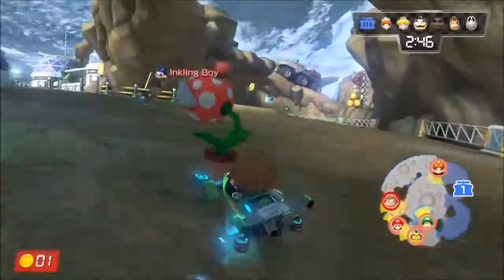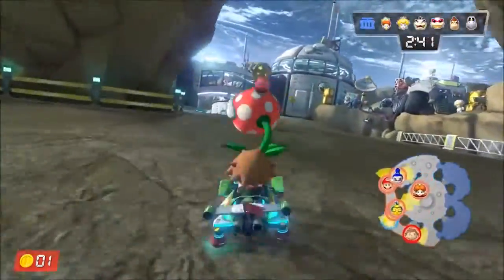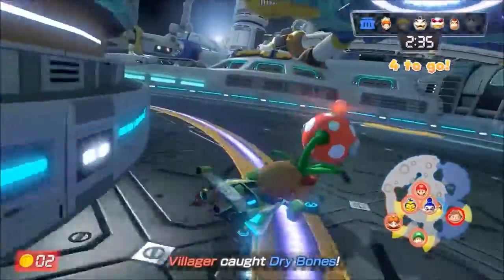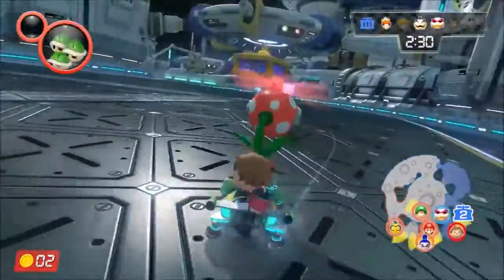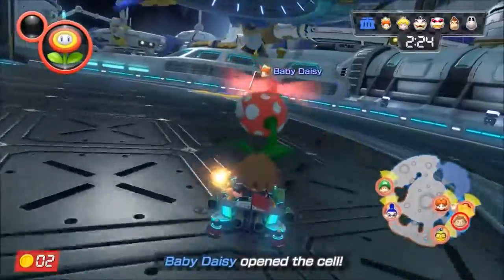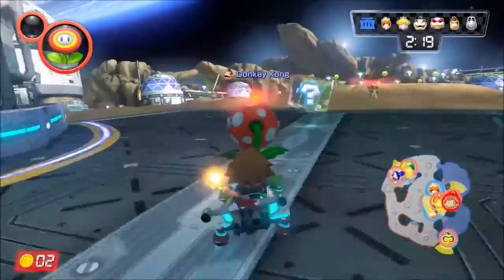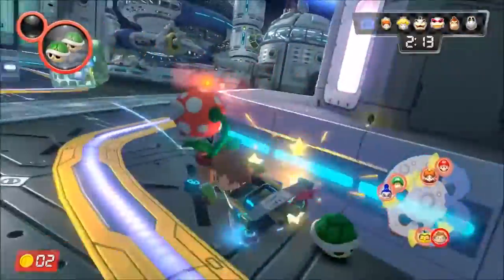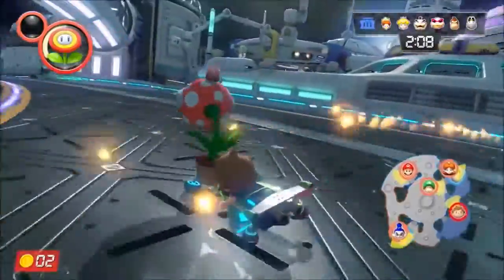We're rolling around looking for people — there's one, and as you can see it says 'Villager caught Dry Bones.' Here's the cell that the people go in, and as you can see there's DK. If you run over the cell, like that just happened, the people in the cell are released — everybody is released back onto the playing field and it's back to square one for the cops.